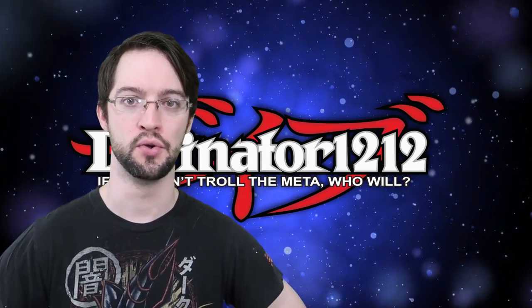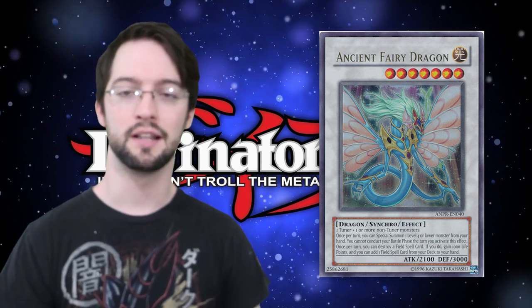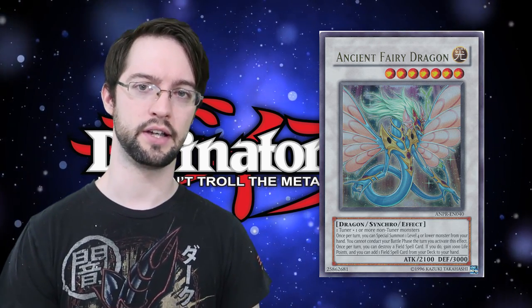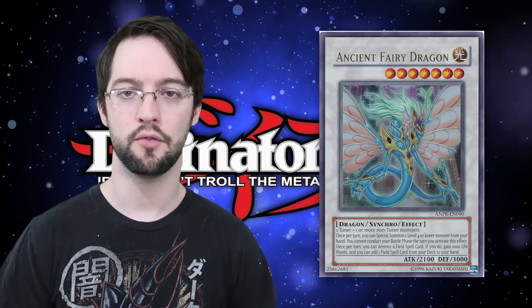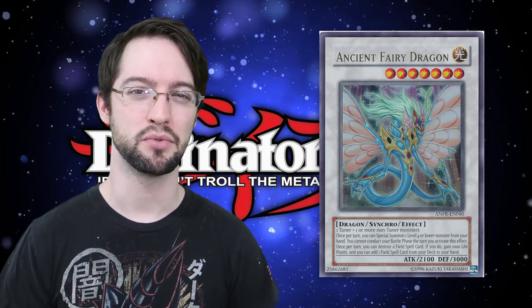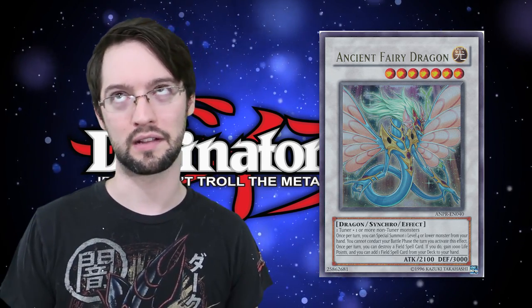Number 1 is Ancient Fairy Dragon — a Light level 7 Dragon Synchro monster. Once per turn you can special summon a level 4 or lower monster from your hand to the field. Also, once per turn you can destroy all field spells on the field, gain 1000 life points, and then add a field spell from your deck to your hand. That's not why you're doing it though — you want it for your searchy field spells that want to get auto-killed, because you get to replace it with another copy of itself which is just good card advantage, plus the one in the grave searched you another card.